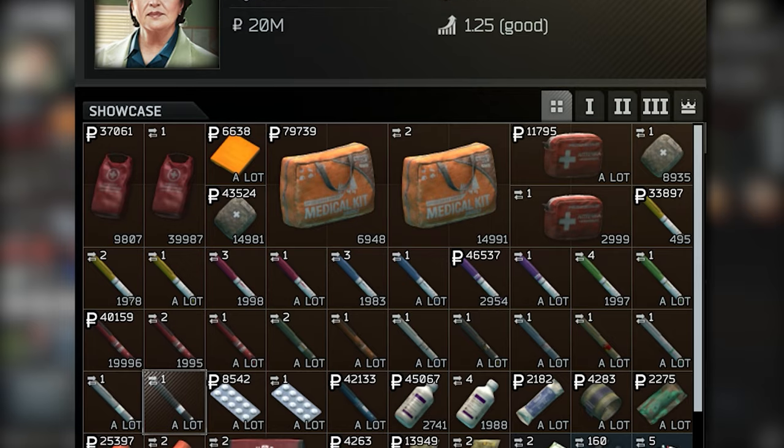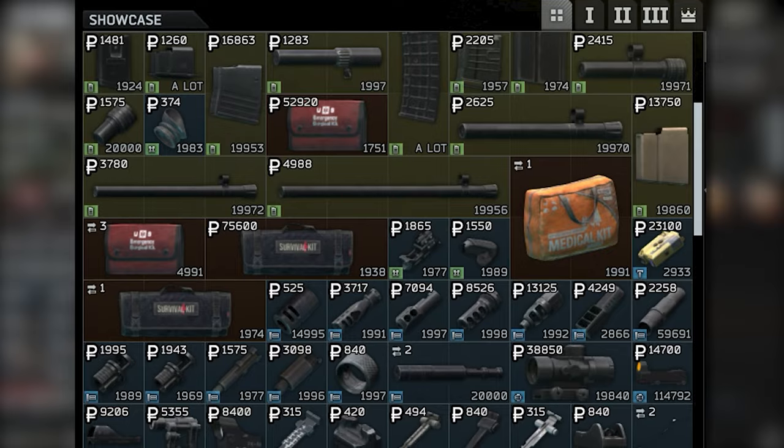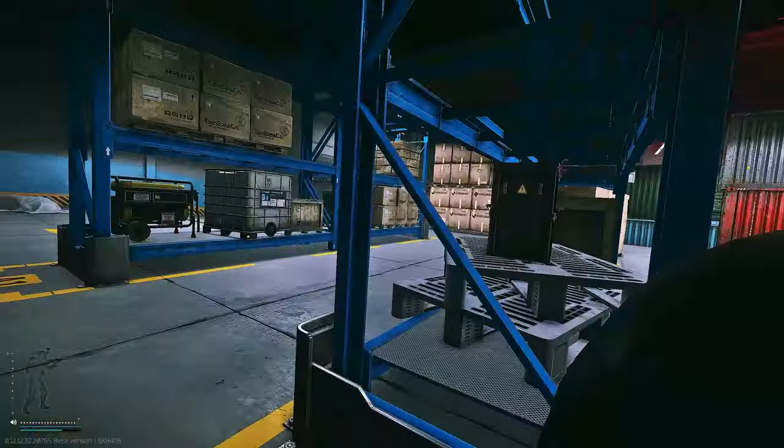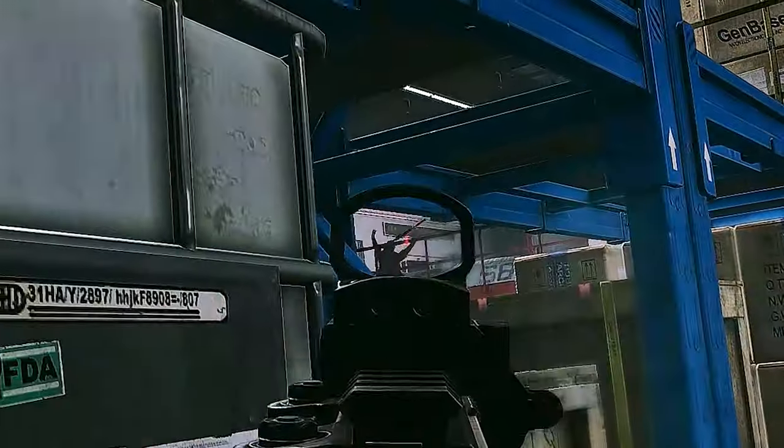Bandages, tourniquets, surgical kits, and splints can all be purchased from traders — mainly Therapist — or the flea market. In my opinion, it's essential to keep at least one consumable for resolving each of these basic status effects on your PMC every raid.